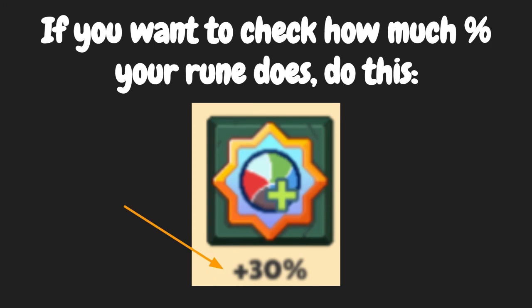If you want to check how much percent your rune does, do this. Under any rune, they'll show you — for this one it's plus 30%. They'll just show you a plus 30% elemental bonus, and that's how you can see.